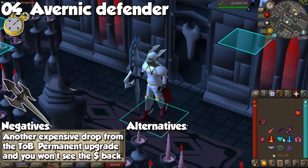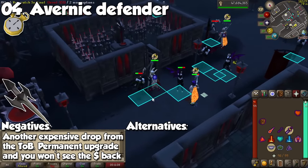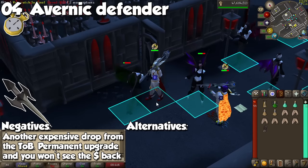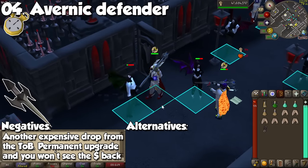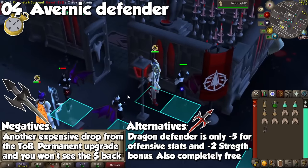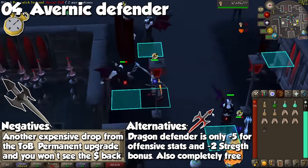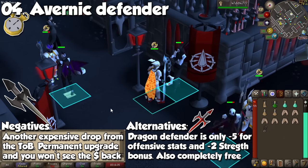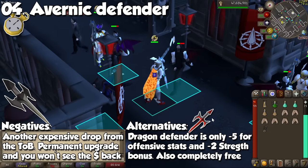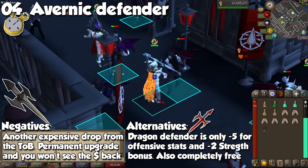In the same category, we have the Avernic Defender. This item also comes from the Theatre of Blood, and unlike the Ghrazi Rapier which you can sell when you're done with it, the Avernic Defender Hilt is a permanent upgrade for your account, and you won't see those 90 million GP back at any point. The Avernic Defender increases your offensive stats by 5 each, and gives a plus 2 strength bonus compared to the Dragon Defender. This is one of the last items in your melee gear progression, because the price point doesn't really justify the stats. Don't be afraid of rocking the Dragon Defender up until you're ready to drop big money on your best-in-slot shield item for melee.